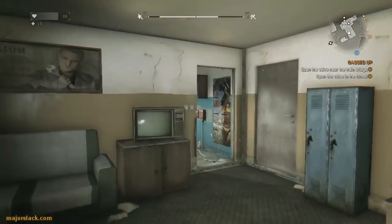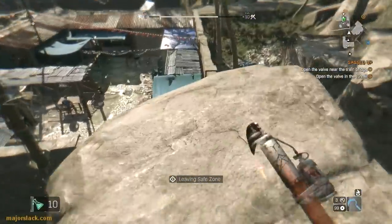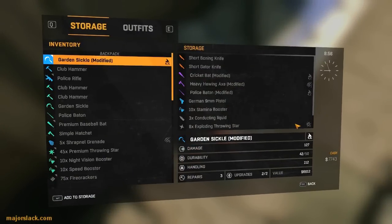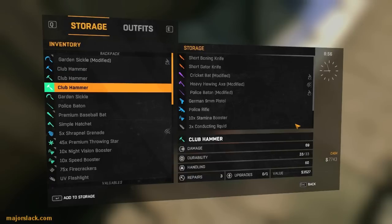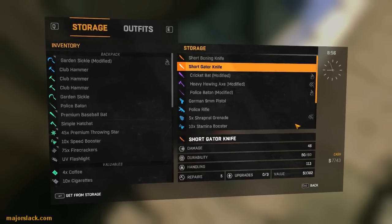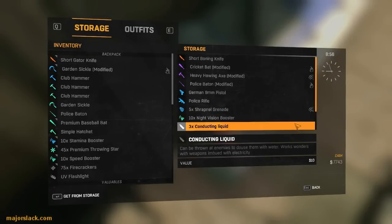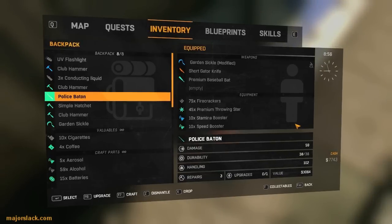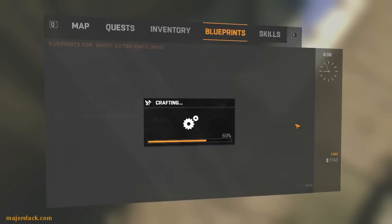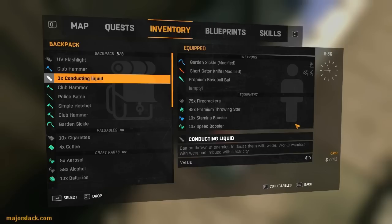For now, let's get down to the safe house and take care of business. We are at a safe house, but there's no store here, so we'll have to go down to this safe house here. First thing, let's go to the stash and get organized. Police baton - keeping for a backup. Storing the shrapnel grenades, storing the night vision boosters for now although we'll need them later. Taking out the short gator knife. Leave the hewing axe for now. Take out the stamina boosters and the conducting liquid. Let's give the short gator knife the electric cutter mod - no upgrades though, because we don't have any. We'll just use that for a little bit of face cooking as we're out in the field.